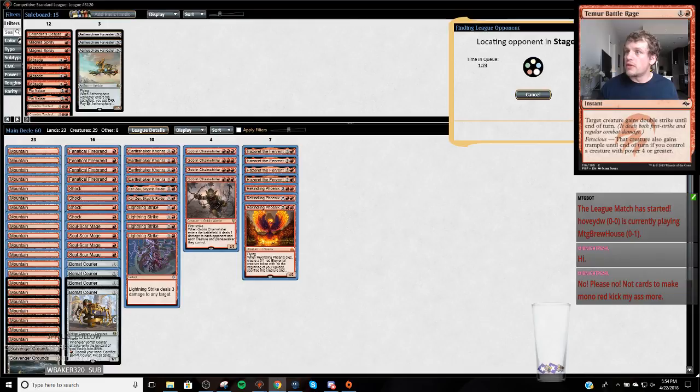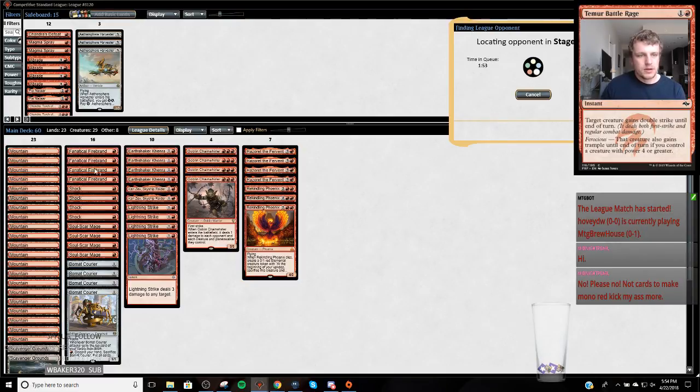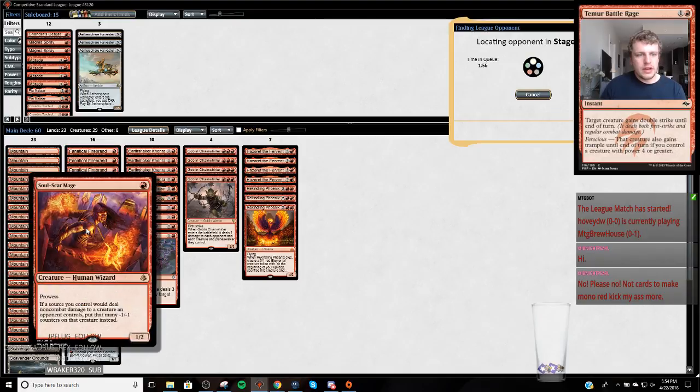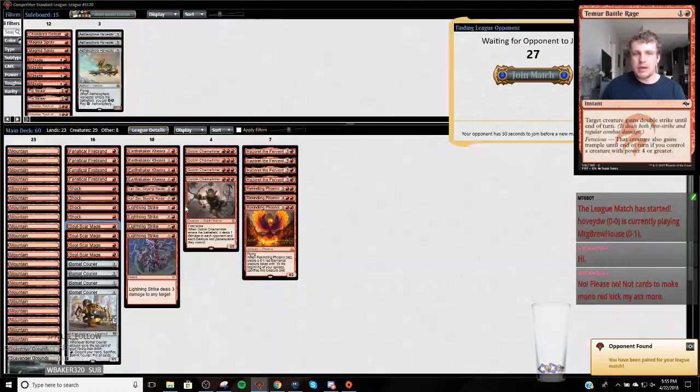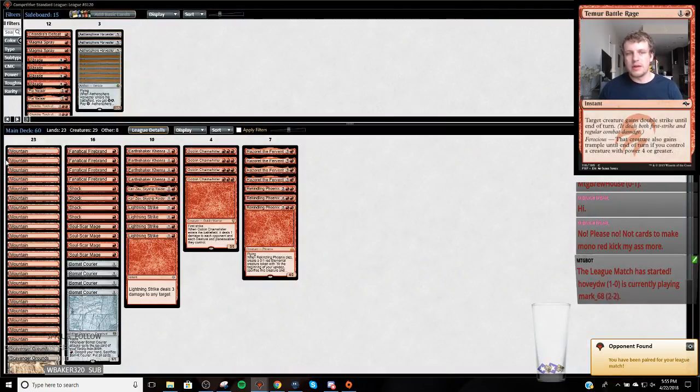I saw somebody said hi in the chat - hi to you, I hope you're having a good night. The Moto Leagues are so slow. I wonder if there's a way I could fit - I could cut one of these, and maybe something else. Maybe four Chain Whirlers is wrong, to fit some Earthshaker Kenras. Maybe three and three is the best way to do it.